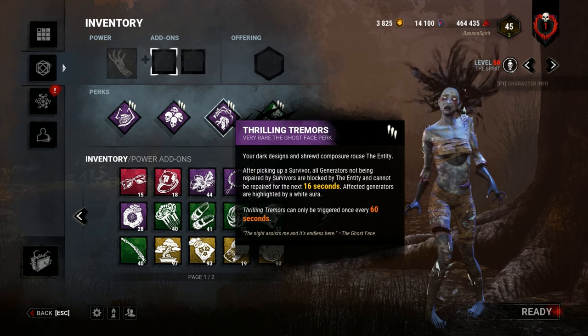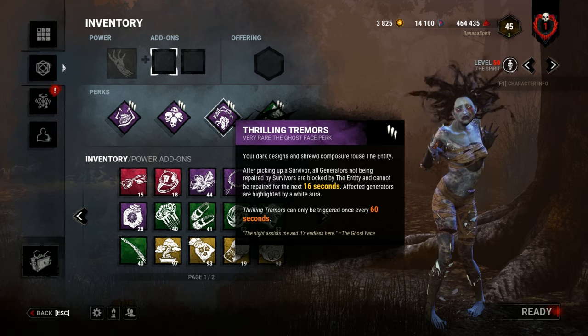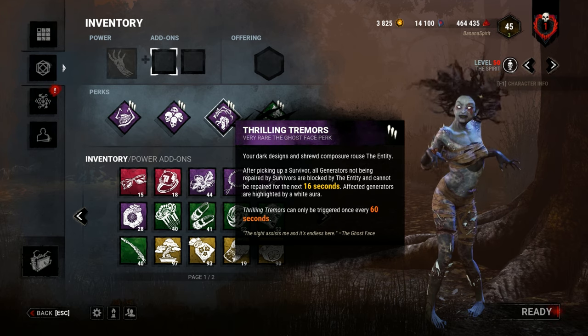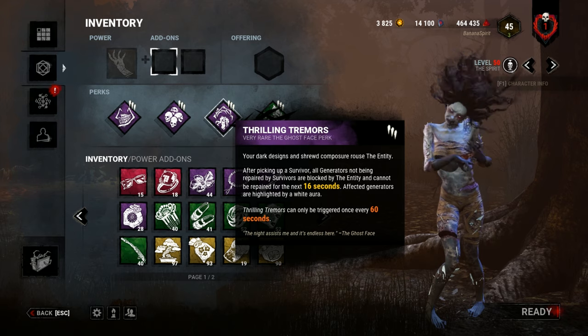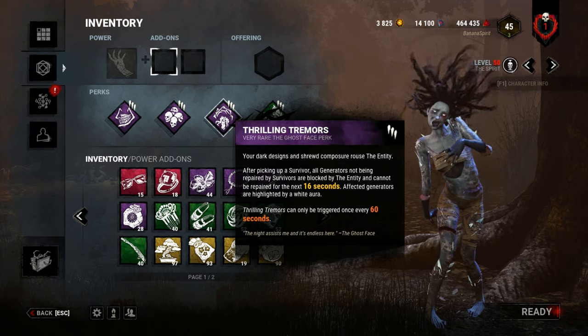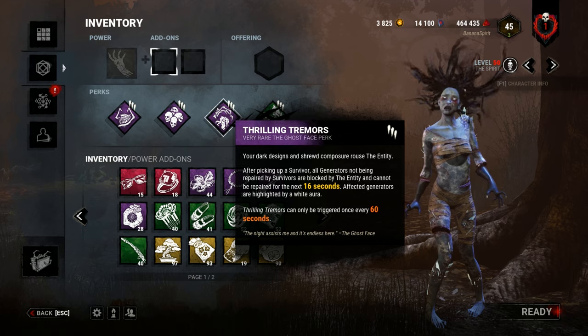Thrilling Tremors — this perk is absolutely insane. Not only is this an anti-gen perk, it's also an intel perk. You can tell when someone is working on a generator because the entity won't block that generator. So how it works is when you pick someone up, all the generators will be blocked unless a survivor is working on it. If a survivor isn't working on it, you can clearly see which ones they are because they're not blocked and they don't come up white on your HUD.